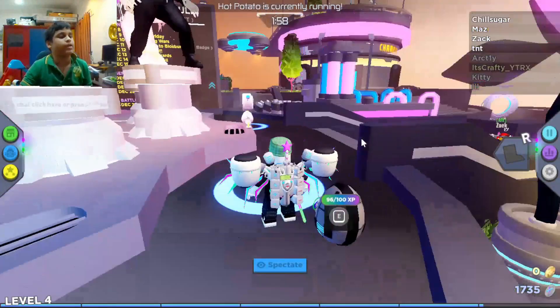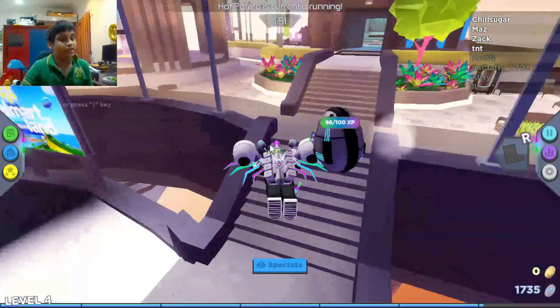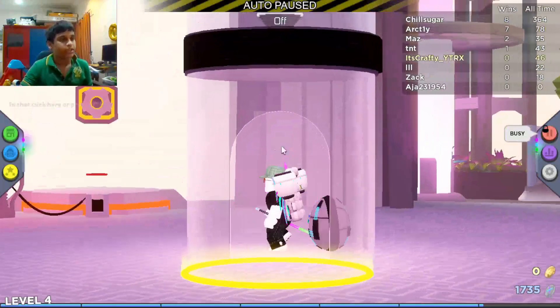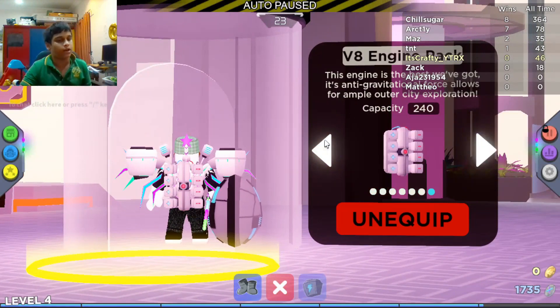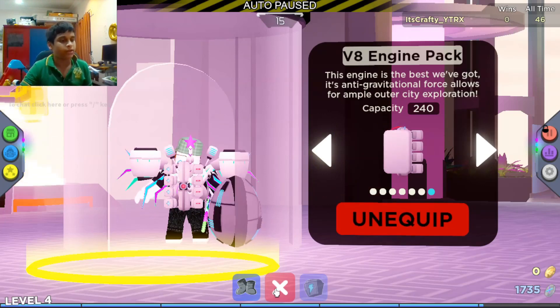The first item you need is this backpack right here. We need the backpack for the outer city because the finale is in the outer city. To get this backpack you're gonna need 10,000 coins — you'll have to play for some time. First place gives you a lot of coins. You can come in here and buy the Version 8 Engine Pack for 10,000 coins.